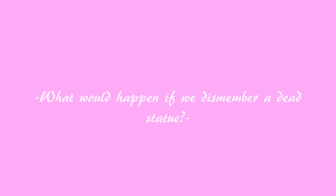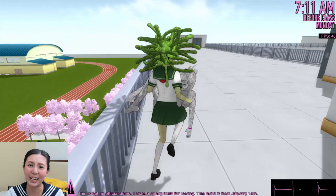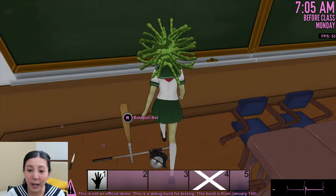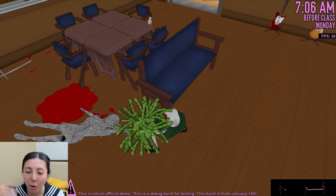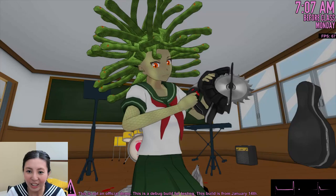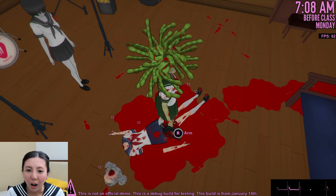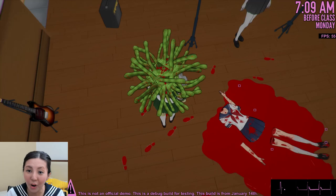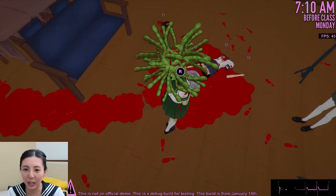What if we dismember a statue corpse? Now that I'm looking at a corpse we can manipulate, I suddenly have an amazing idea. Let's drag her into a more open environment so everybody can see what happens if we dissect a statue. This sounds so scientific! We are literally dismembering a statue! Most of her parts turn back to normal, but her head — she's aged like a hundred years old. Her hair stays as a statue, but the rest of the body is just normal body parts.